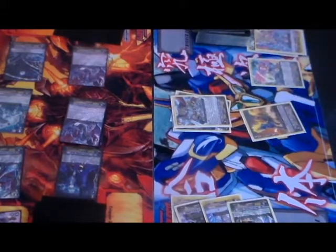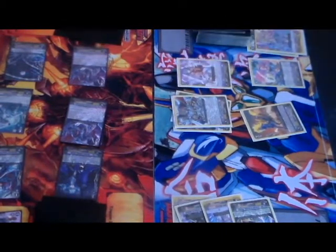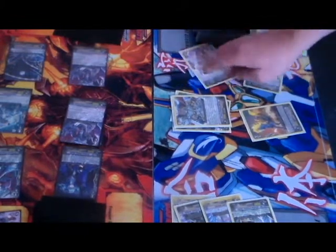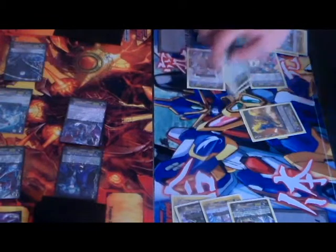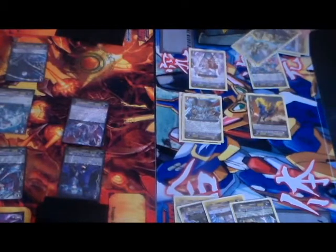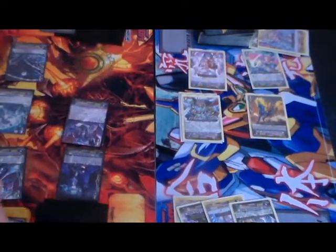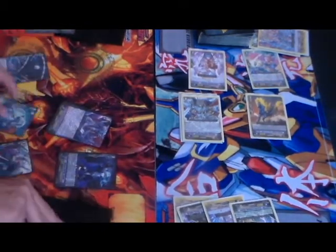I stand and draw and I call a Liberator Back Angel. And I attack your rear guard. And I attack your Vanguard. I don't guard. First check, check. All effects of a Vanguard — check 1, check 2. Stand and draw.